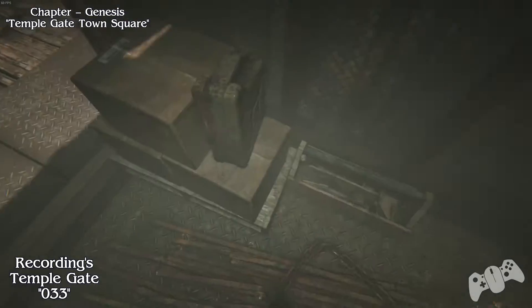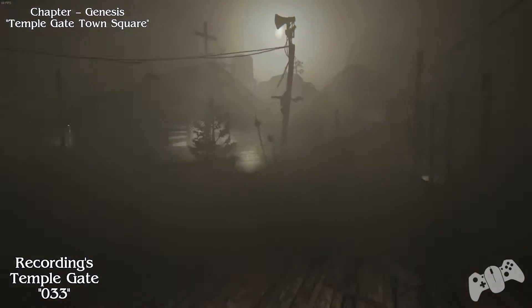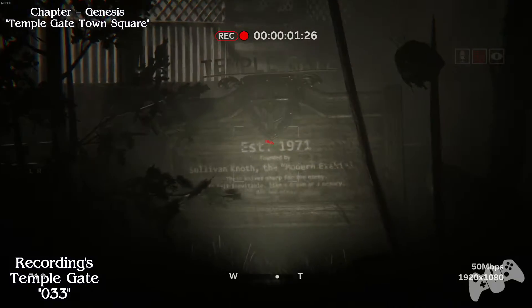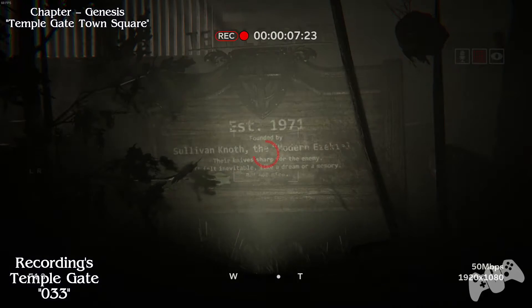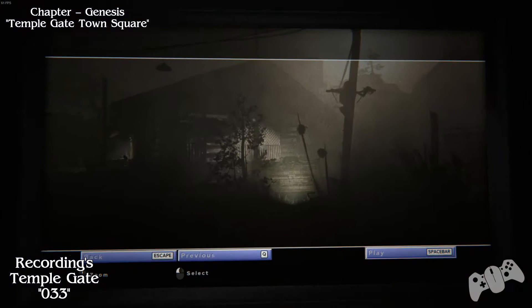After you have done the generator and gone up the elevator, make sure you leave the elevator and point your camera at the sign. Once this is happening, you can actually read it - this saves you from actually looking at the videotape.